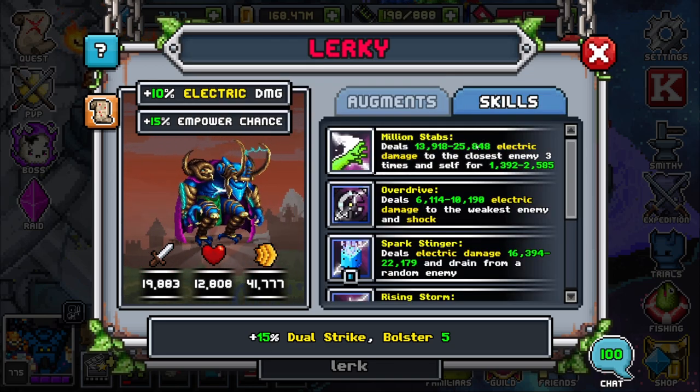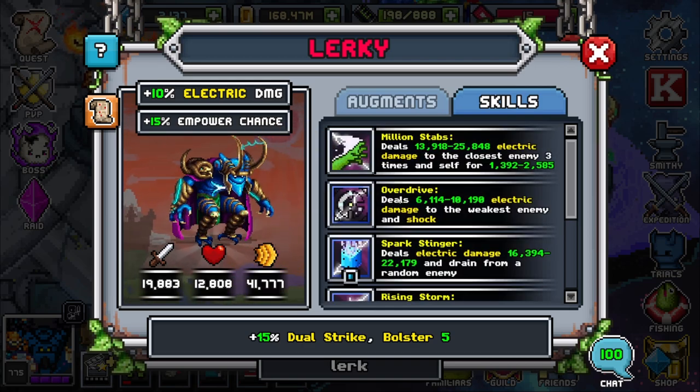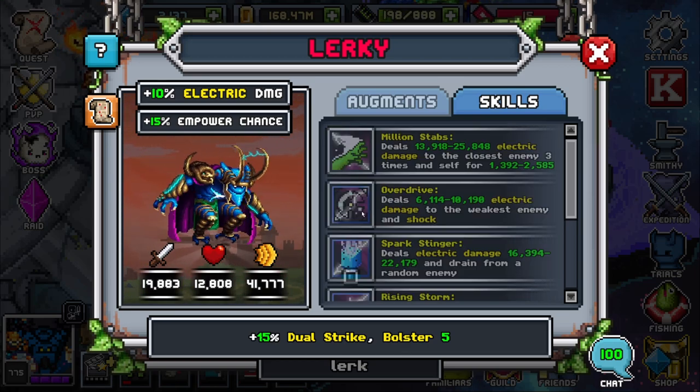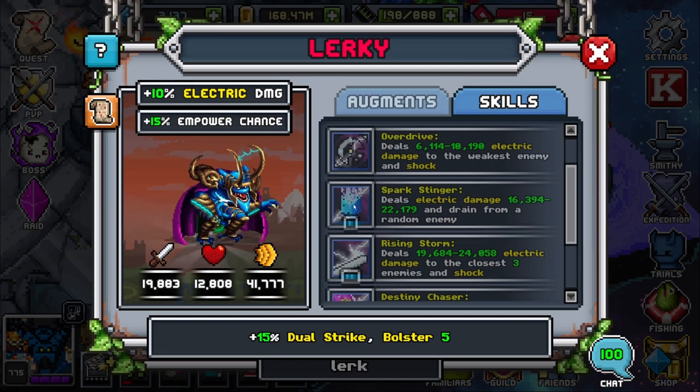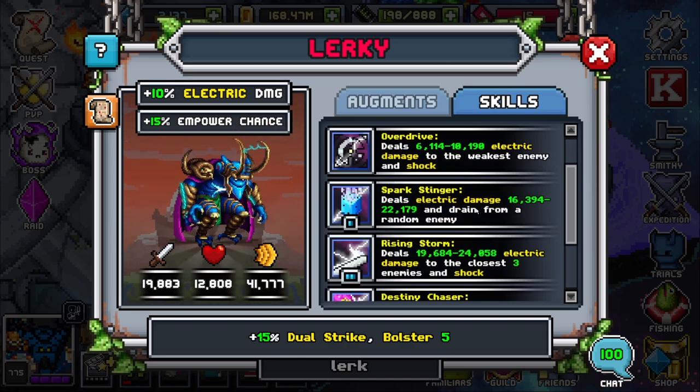Now to go on to the skills. He has a lot of skills, but I'll go over them. Million Stabs deals electric damage to the closest enemy three times. Very strong — you can proc your brain a lot with this, but you can also proc the enemy, so be careful. Overdrive deals electric damage to the weakest enemy in shock — very good for stacking shock. Spark Stinger deals electric damage and drain from a random enemy — very nice, it has a drain in there for some self-sustain.